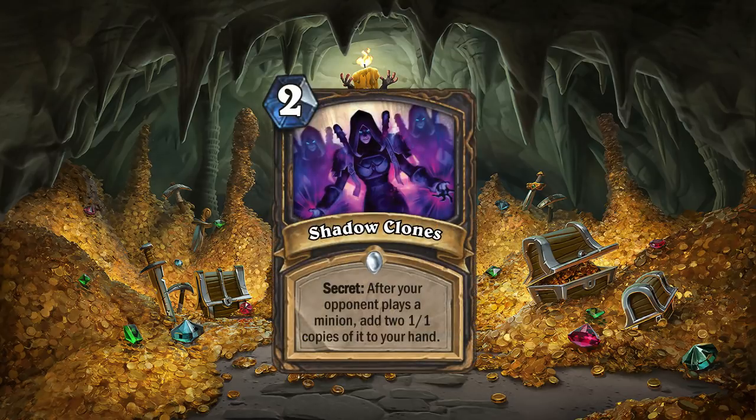Up first, we have Shadow Clones. It's an obvious take on Frozen Clones, and it reads: after your opponent plays a minion, add 2 1/1 copies of it to your hand. I think it's pretty good, however it has the potential of being too much value for 4 mana if your opponent plays around it by playing minions that do not have an effect. But it also has the potential of giving you crazy value.